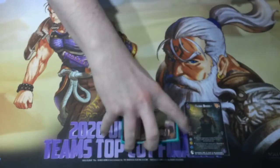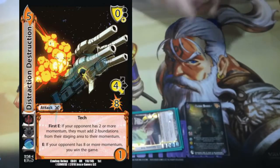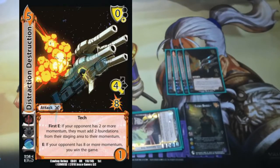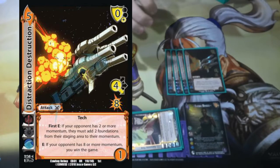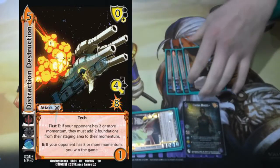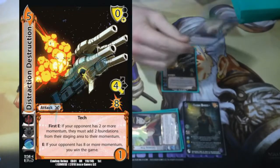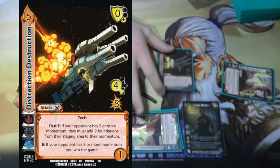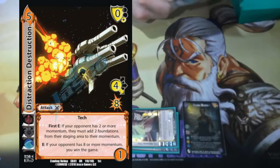But honestly, that is not actually how the deck wants to play. The deck doesn't want to play that interaction at all. What the deck wants to do is play Distraction Destruction. Distraction Destruction is a card that says if my opponent has two or more momentum, they have to add two cards from their stage to their momentum. And if my opponent has eight or more momentum, you win the game. So we loop Distraction Destruction using Getaway Fire — play it, add two momentum, Getaway Fire puts it back in hand, play it again, add two more. We're trying to find these Distraction Destruction hands and just auto-win the game.